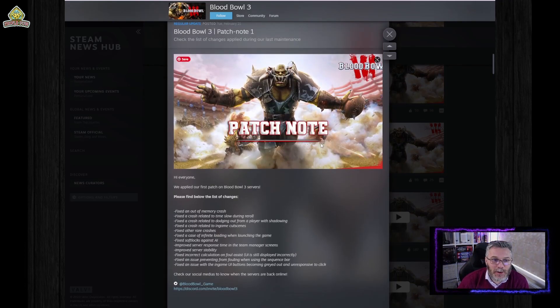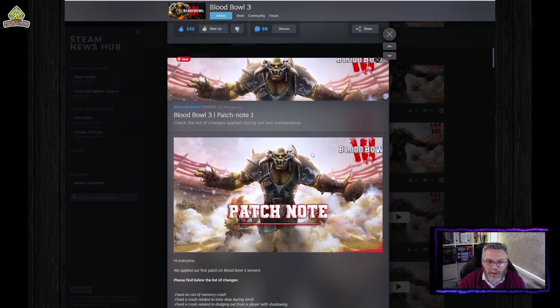So then we get into the patches. Patch note one came in on the Tuesday of the first release — one day after the early unlock, so this is like a day minus two patch. There were memory crashes being sorted, reroll crashes, other rare crashes — which I find hilarious that already a day into pre-access those needed fixing — soft locks, infinite loading, goblin running, foul corrections, and buttons that you couldn't click. It was a little bit of a start but really wasn't going to fix too much.